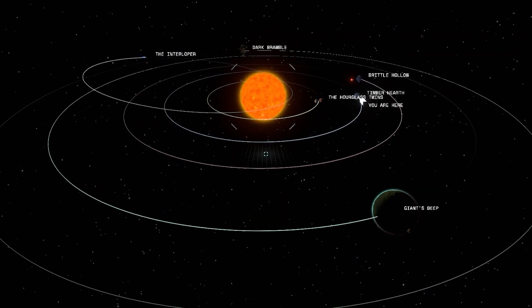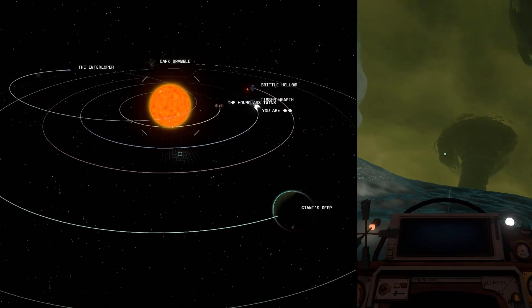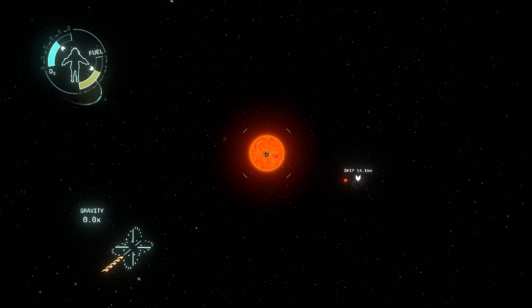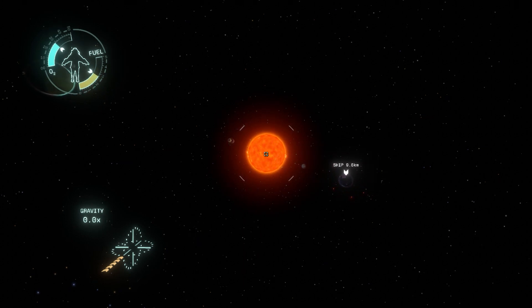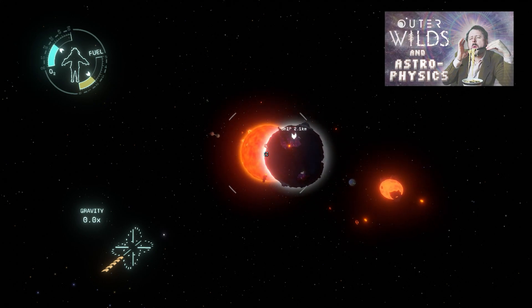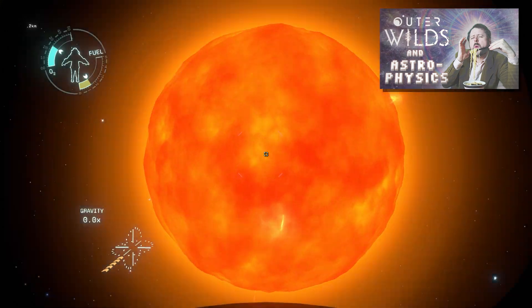I do have to admire the developer's commitment and attention to detail in the physics, gravitational pull, and inner workings of each of these planet's ecosystems, even down to how the planets orbit the sun realistically. Super Bunnyhop made a video on the realistic simulation of the planet's orbits and the difficulties within the design of that, so I'll skip over that and just say go check out his video — it's amazing.